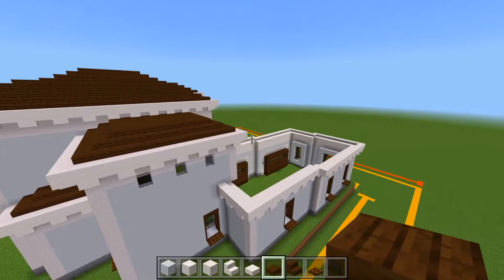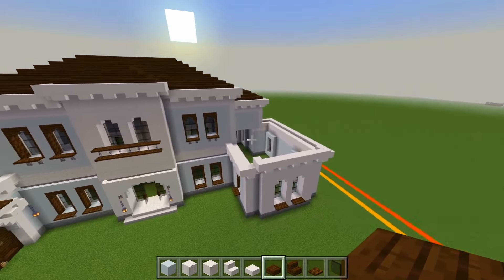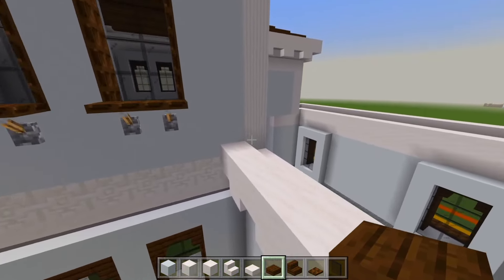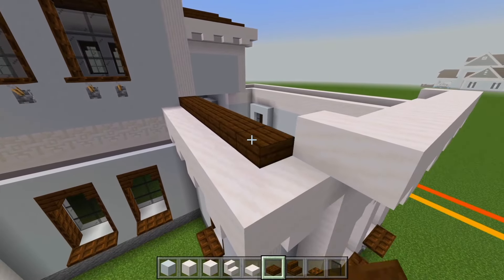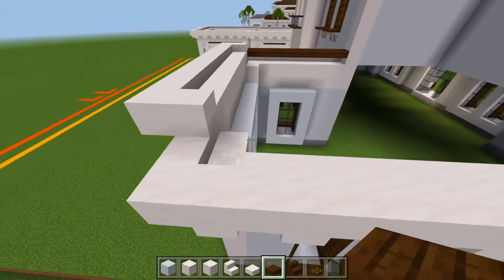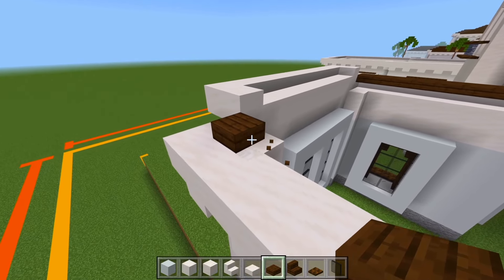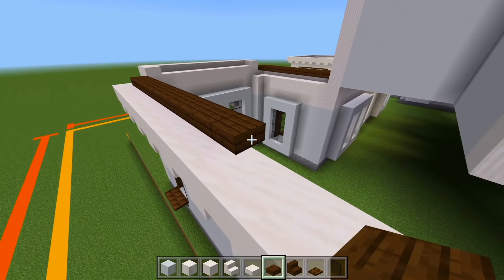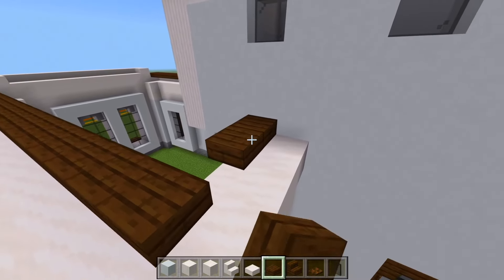Now let's fill in the roof above the garage and above this space over here. Let's head on over to this side and fill this in first. We'll start half a space higher than the smooth quartz slabs and bring this over right into there. We'll go on the other side and do the same thing — start right here, delete that temporary block, and then bring this along towards the back.